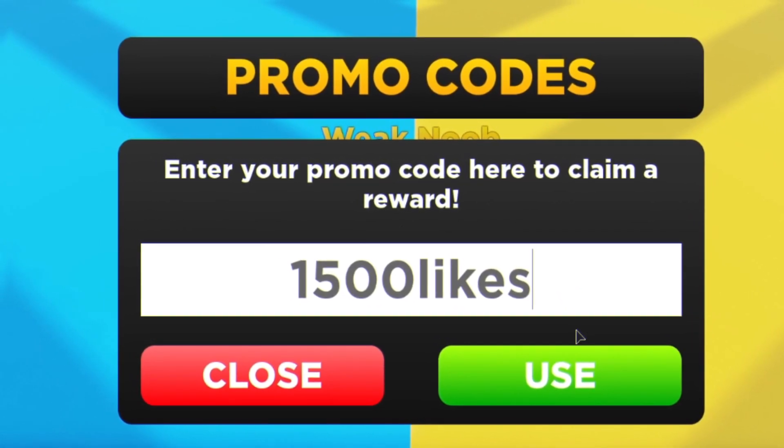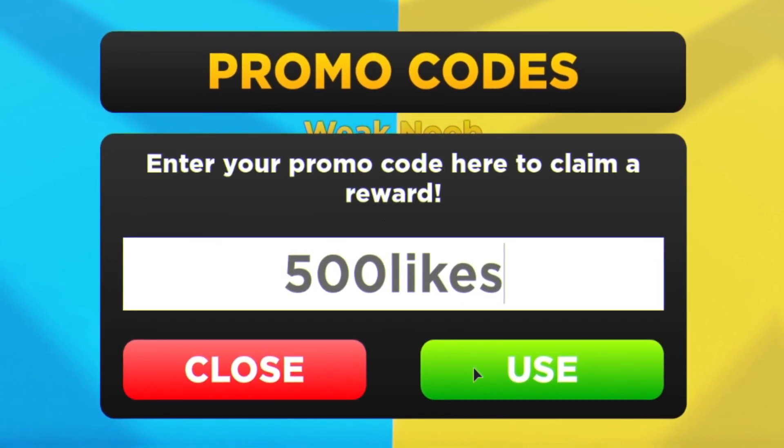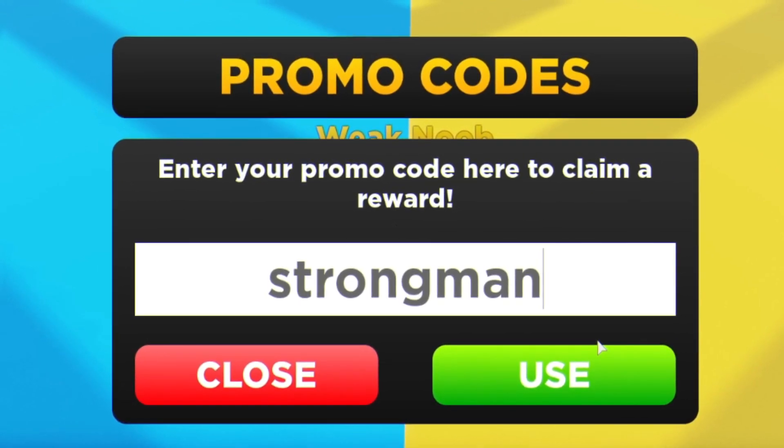Next is going to be the code 1500likes. As you can see, code successfully used — another boost. Then we have the code 500likes. Enter that one in, and again, another boost. That equates to 20 minutes of times two energy boost altogether, which is quite nice.